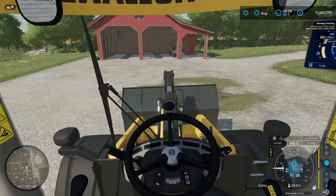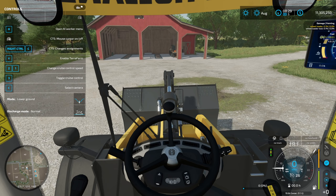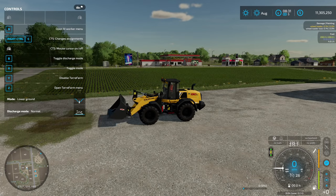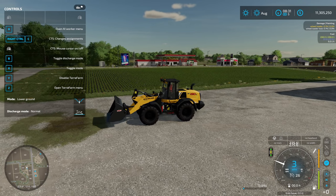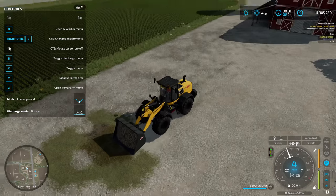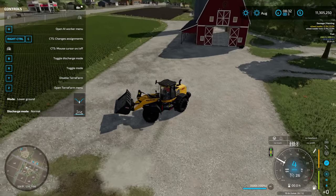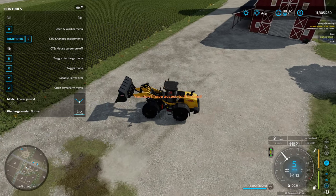That's all going to change with the brand new Terra Farm mod. If you have it enabled in your mod folder, bring up your F1 menu and you'll see a whole slew of new options. Hit the Y button to enable it. Right now we're in 'lower ground' mode and discharge mode is set to normal — so when I dig into the ground it lowers and puts stone into my bucket. You can see it's also painted the ground, and all of that is completely configurable.